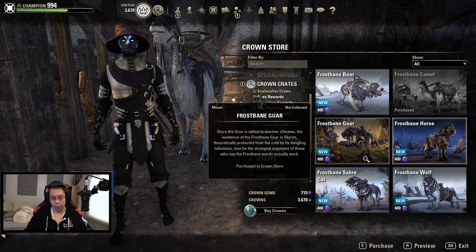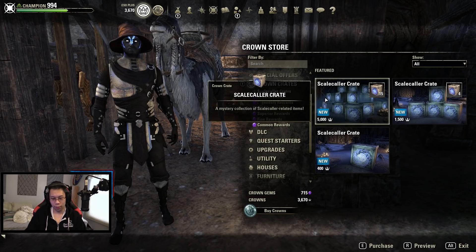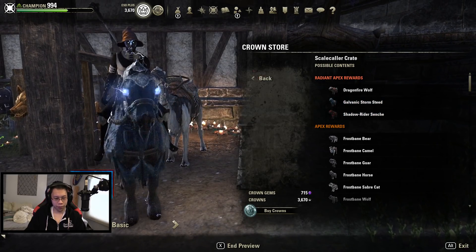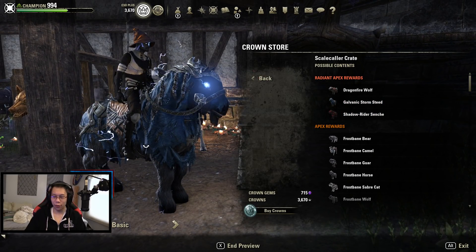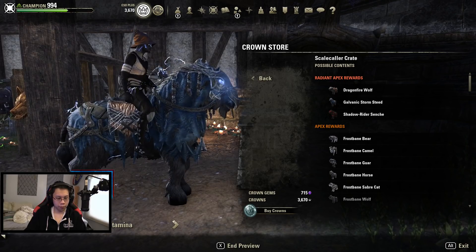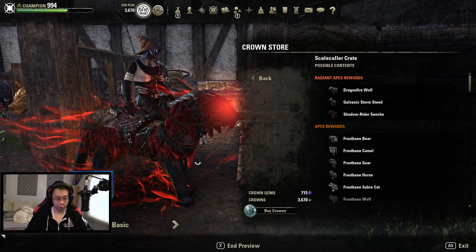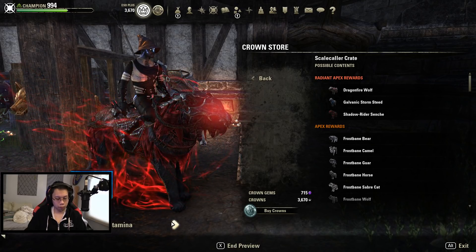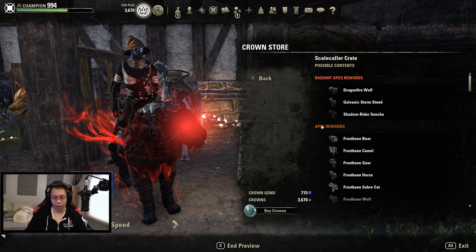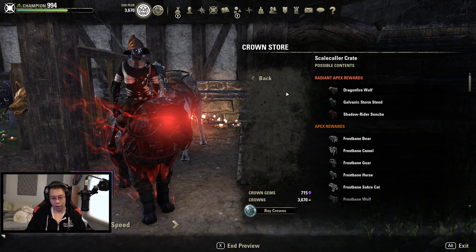Maybe next season there'll be something actually super cool worth going for. Even the radiant apex ones — this one was just average, and this one wasn't bad, but you're playing a fantasy game and you want a horse of all things? Like, you're playing a fantasy game — you want something cool. I kind of wish you could buy the radiant ones for maybe double or triple the price for people who have a ton of crown gems.